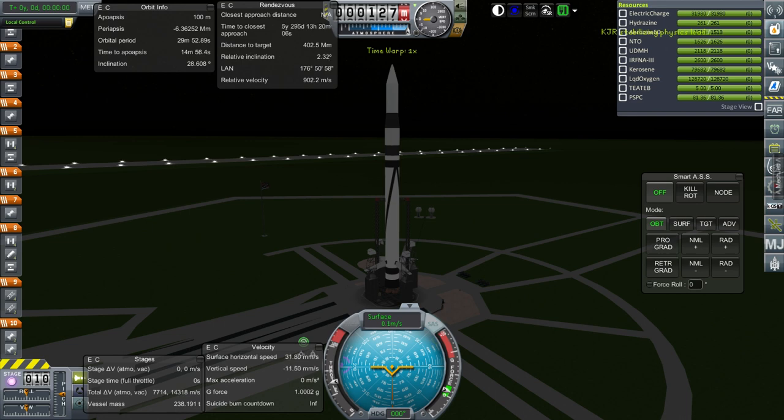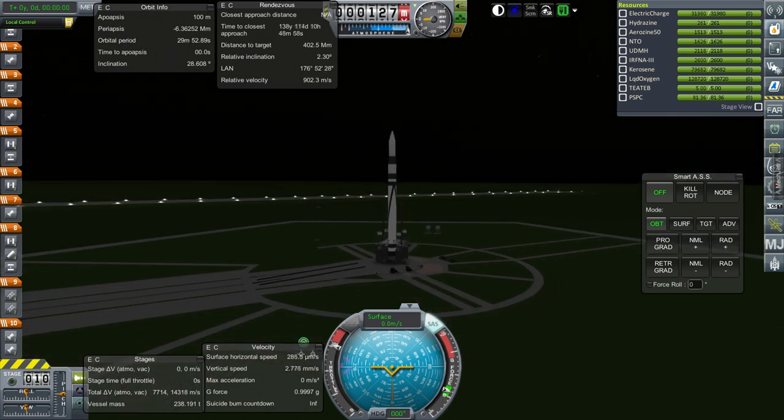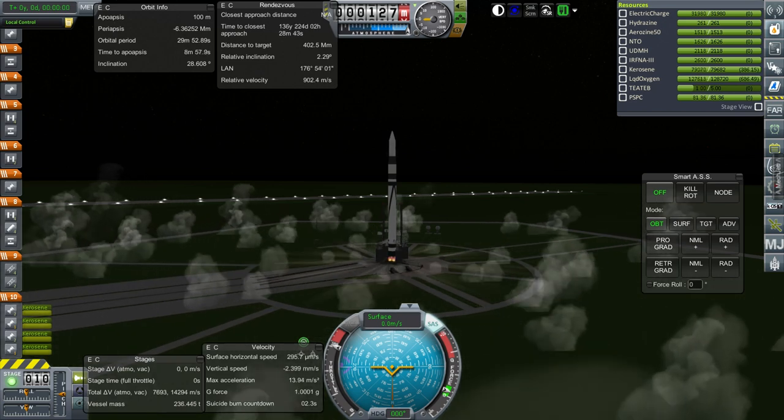Nighttime launch it is. Throttle up, SAS is on, ignition — and launch.